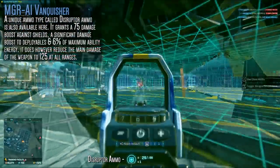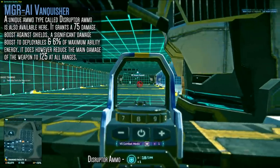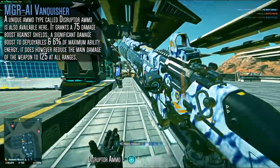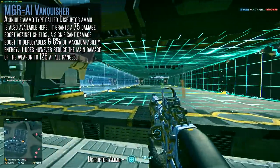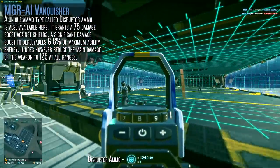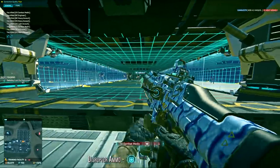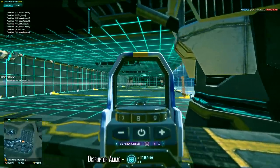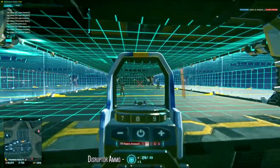There's also destructor ammunition, which strips 75 shields and 6% of maximum ability energy from a target — essentially a big middle finger to heavy assaults. It does lower weapon damage to 125 across the board, dealing 200 damage against shielded targets before entering a lesser damage state. It's an interesting ammo type but I'll need to use it in combat to judge its worth. Overall this weapon feels really tight and I haven't been this excited for a new NC gun in a while.